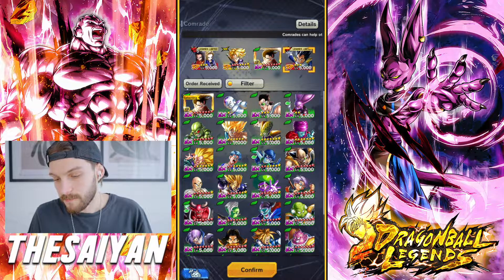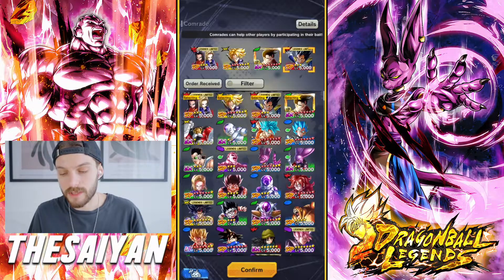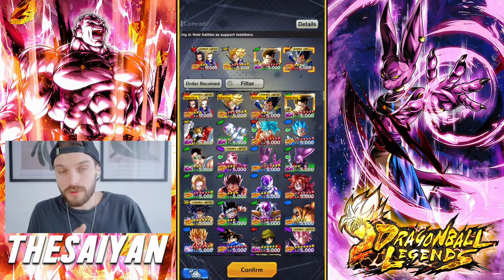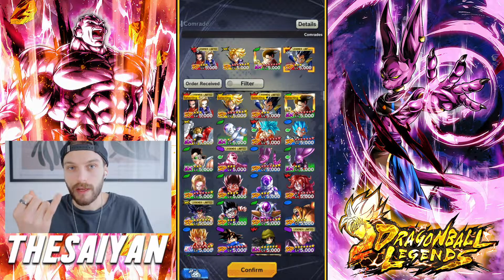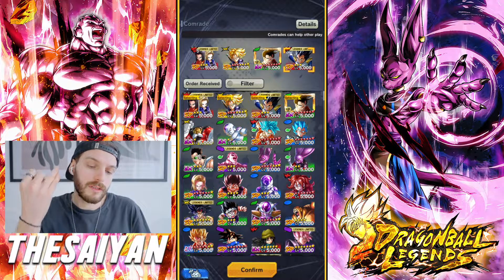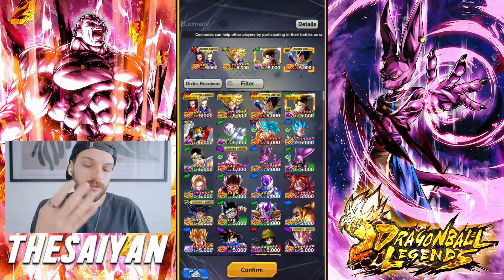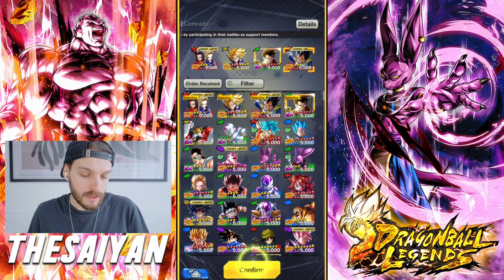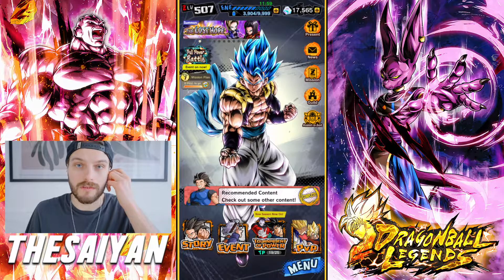And then you wanna have a powerful opponent unit — again this Vegeta is boosted, so if you have him, use him. Basically you wanna focus on four tags: use an Android tag, use an event exclusive tag, use a green EX, and use a powerful opponent. That's everything. Confirm — now people can actually use my units when they go into the event.